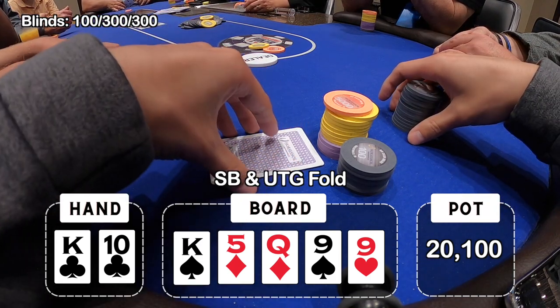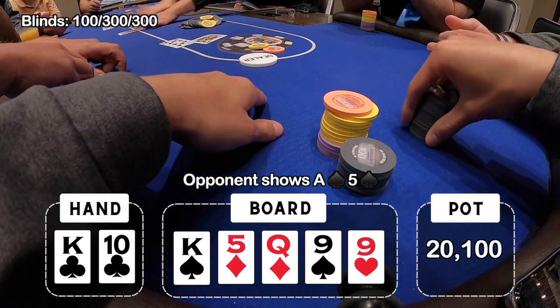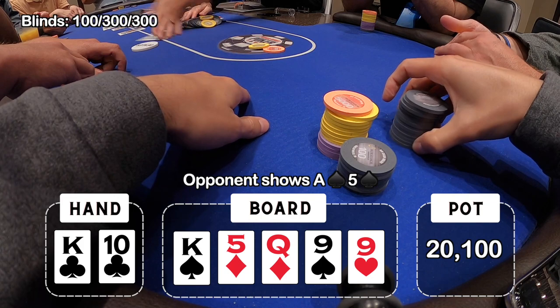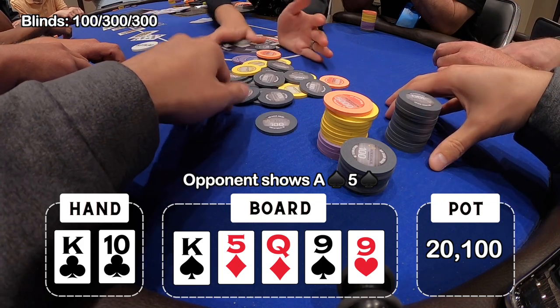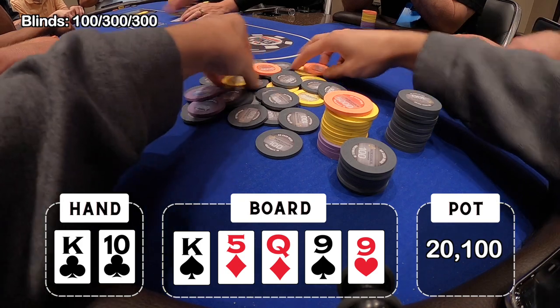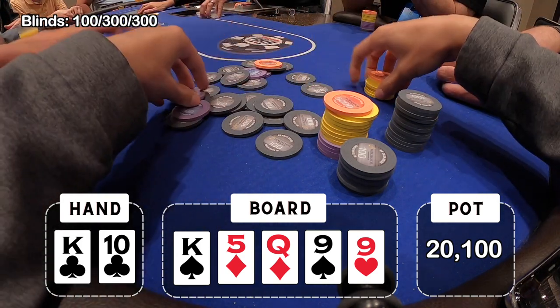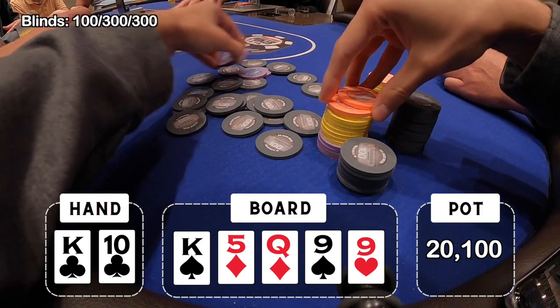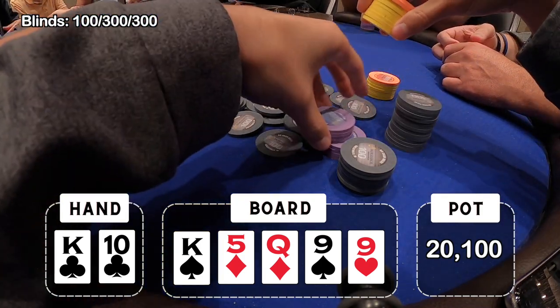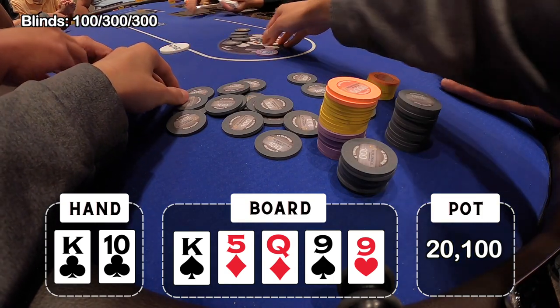The other players fold so it's just me and plus two. He ends up showing us ace-five suited with a missed spade draw and a pair of fives. He tells me nice call — he knows he's beat, he was just trying to steal it. I show my king and we take down the pot. We've got a pretty good sized pot here early in the tournament, so we're off to a great start.